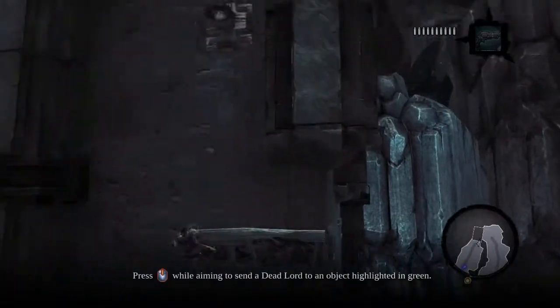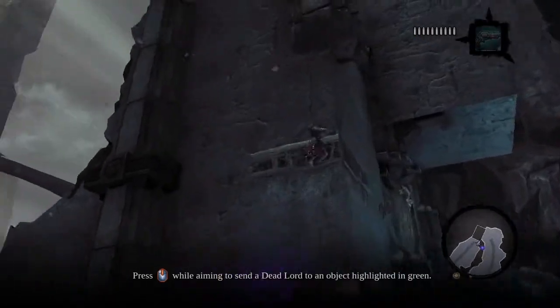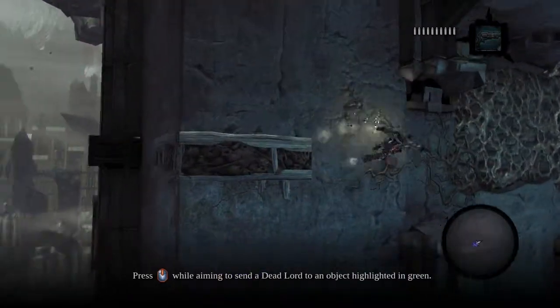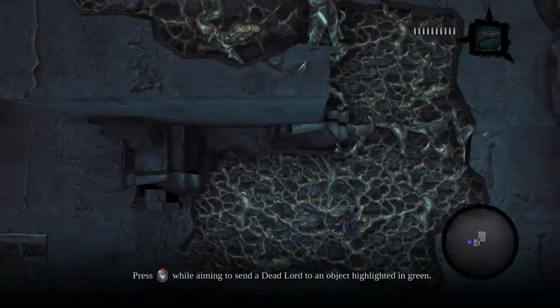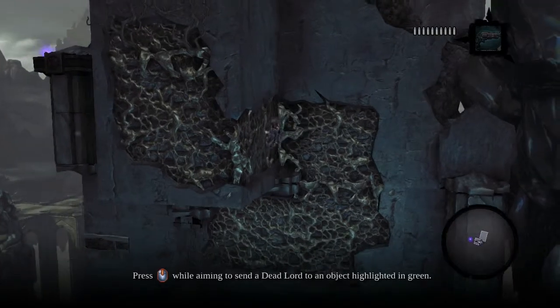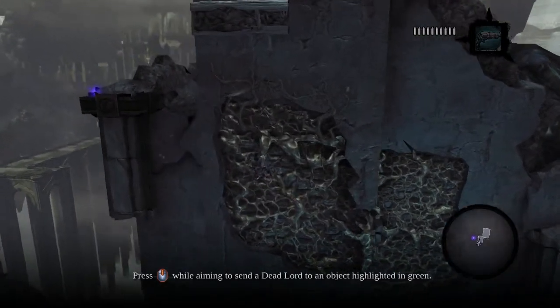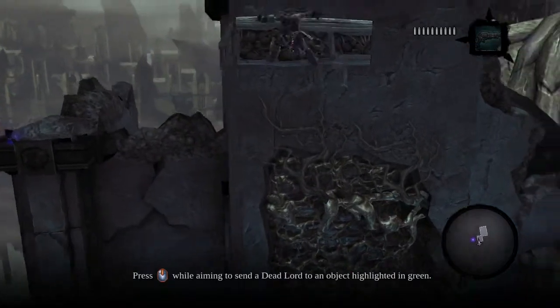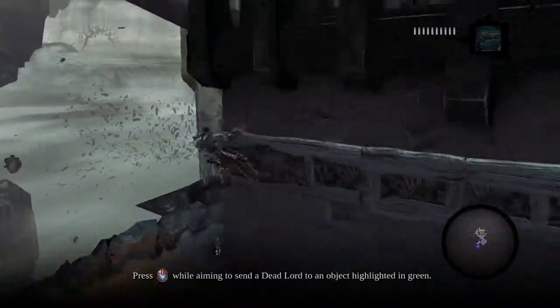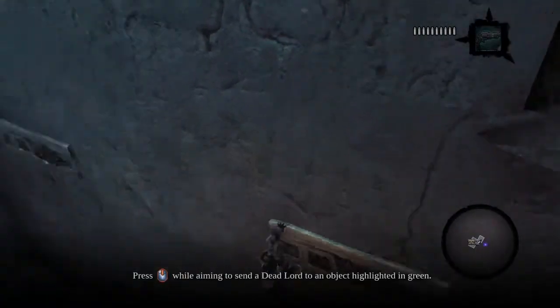It sounded like I picked up a coin or something. Why is Redemption currently my active item? I thought I changed that. I don't know if I need to change it again, so I won't.